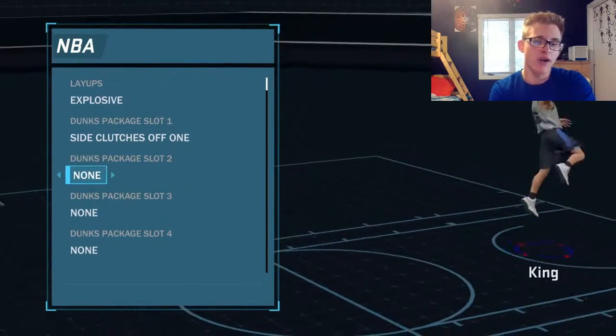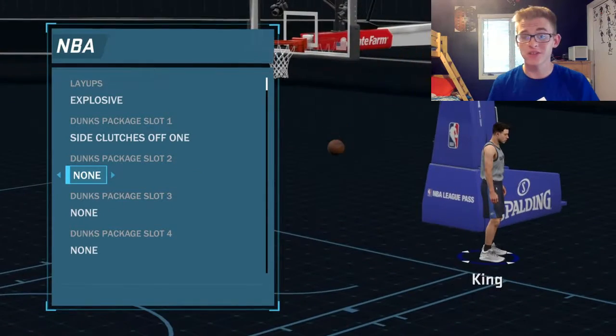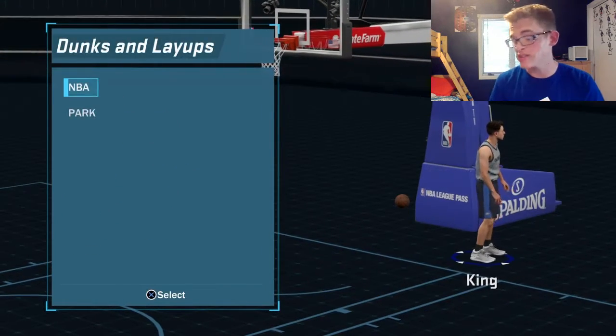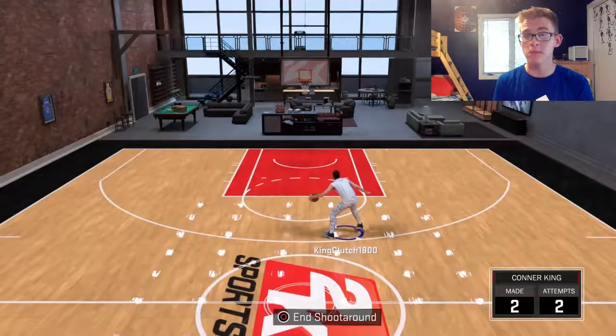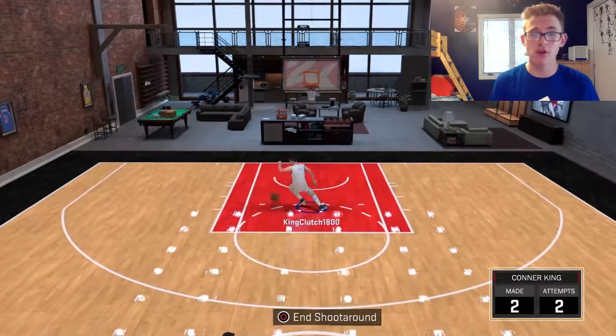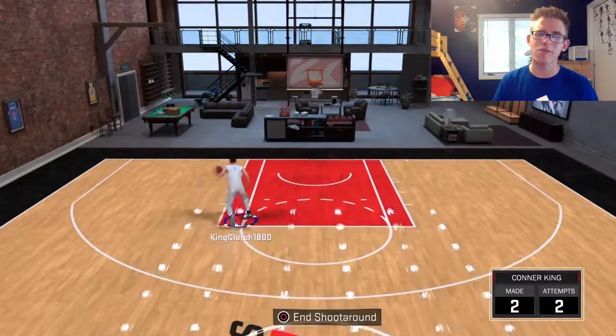We also have Russell Westbrook's dunk package. Anyways guys, this has been all of my signature styles — I'm hoping you guys liked them. If you have any questions or suggestions, put them down in the comments below so other people can try them out too. It's been Madman King Clutch — you guys have a great one, peace out!